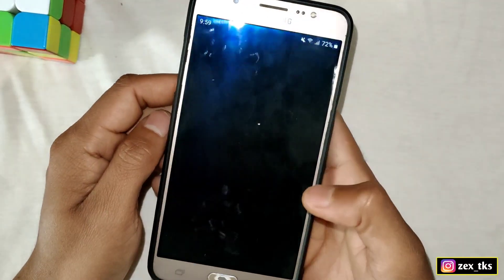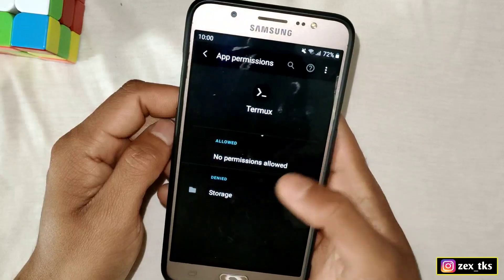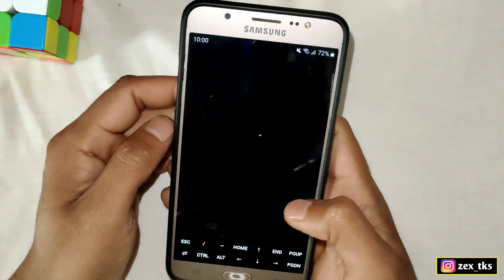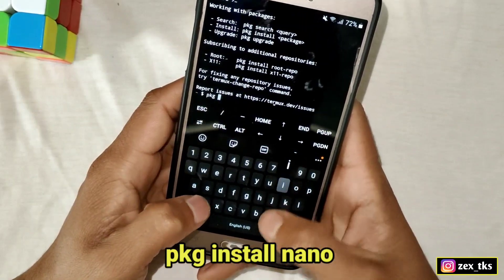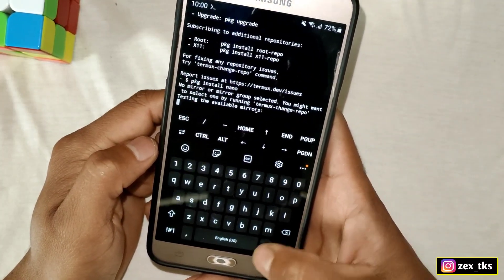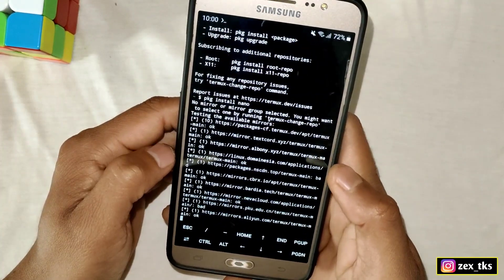After downloading all the files, go to the app info of the Termux app, go to the permissions section, and allow the storage permission. Then open the Termux app, add the command 'pkg install nano', and hit enter. Please wait until the nano program finishes installing.